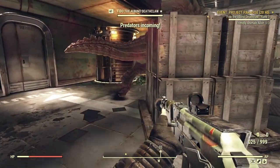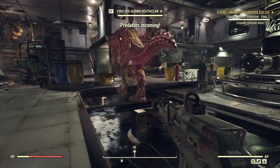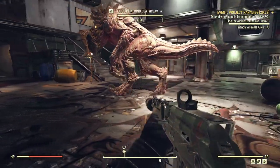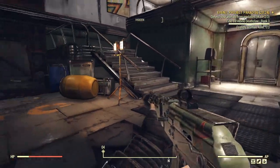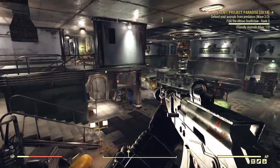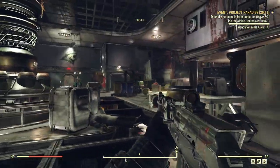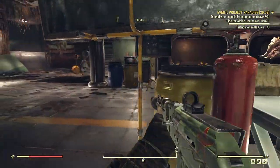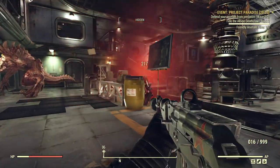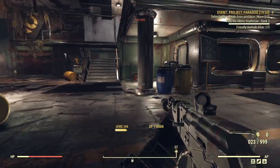Sometimes you run into situations where your friendly animal has found their way into a relatively safe area and the enemy waves can't seem to find their way toward them. In that situation, you can either wait for enemies to come or go hunt them down. We'll give it a couple of seconds to see if anything shows up, but there's something to be said for just staying with your animal and making some noise to draw enemies your way. If that doesn't work, at some point you've got to make a move.